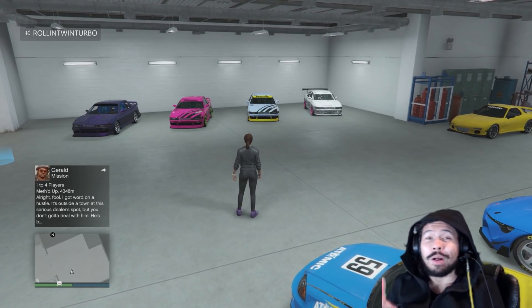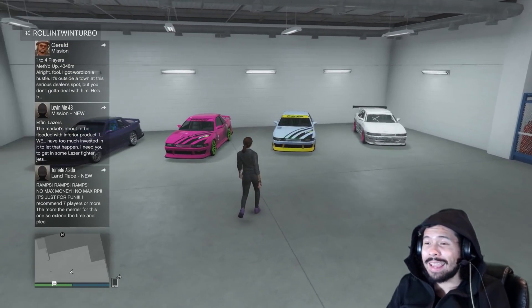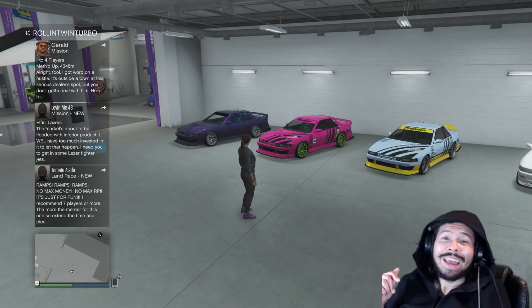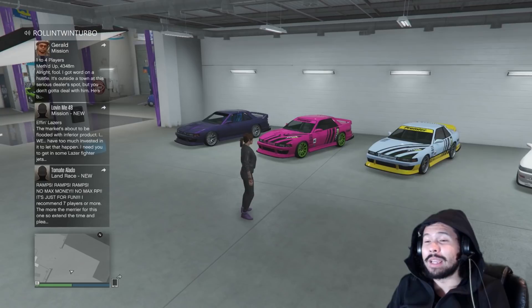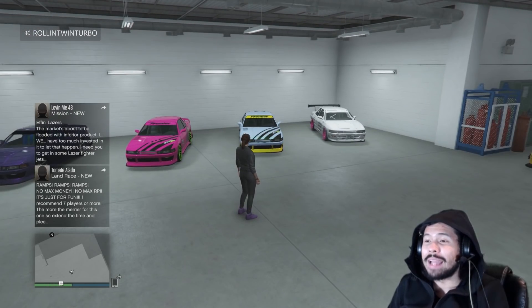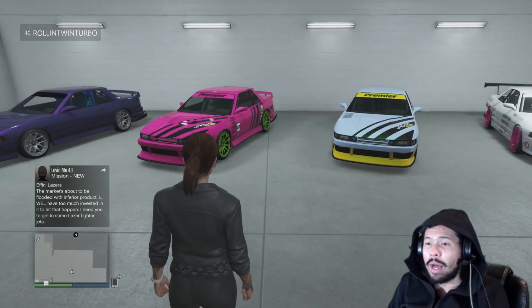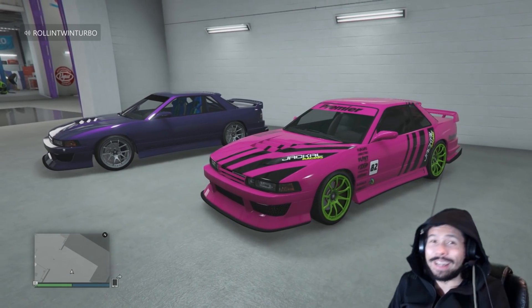What is going on everybody? Welcome back to the channel. In today's video, we're playing some GTA and I am finally going to build my dream S13 in GTA. I finally unlocked the livery. It's taken me since this tuner update came out. I finally got to the level I need to be to get the livery that I want on this pink car. So we're going to get the atomic livery going here.